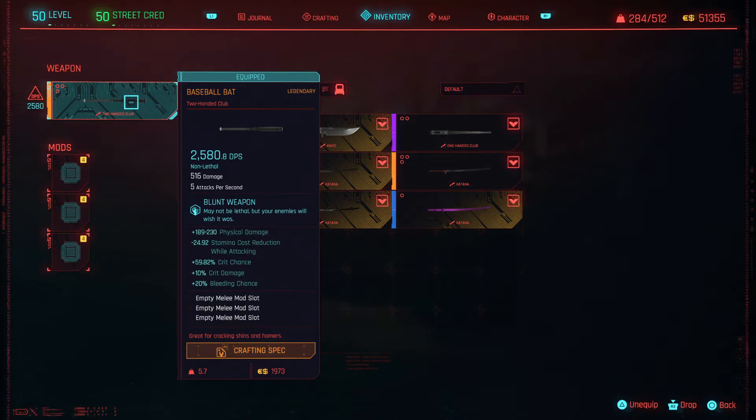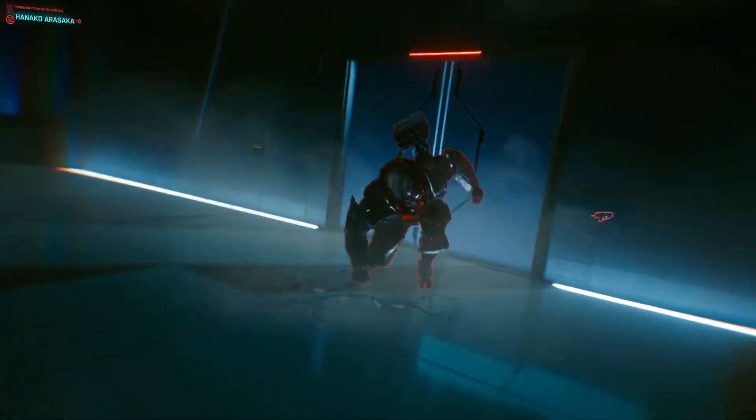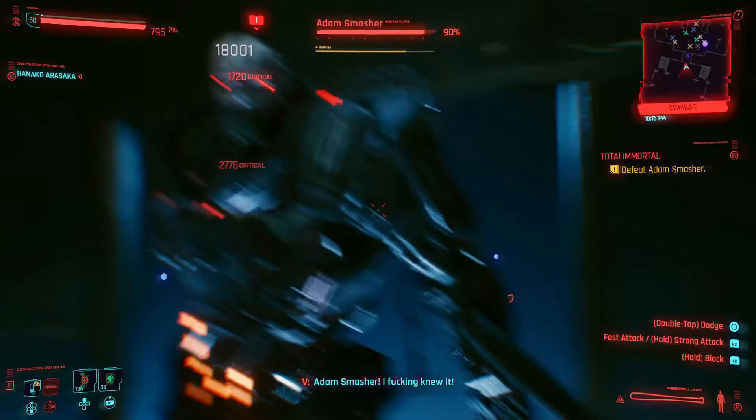Here's the spec sheet. The main numbers are the 190 to 230 physical damage, the plus 60% crit, plus 10% crit damage, and the three empty mod slots. Just keep in mind I am overall level 50, so if you're at a lower level your numbers may be a little bit lower whenever you craft this bat.